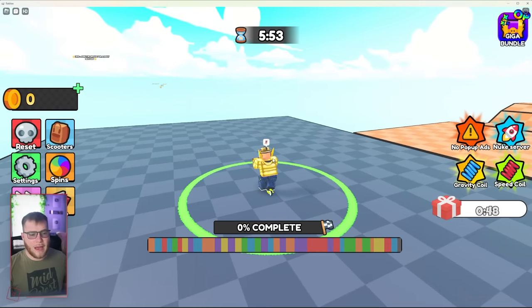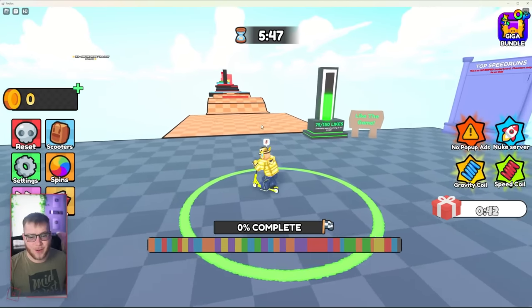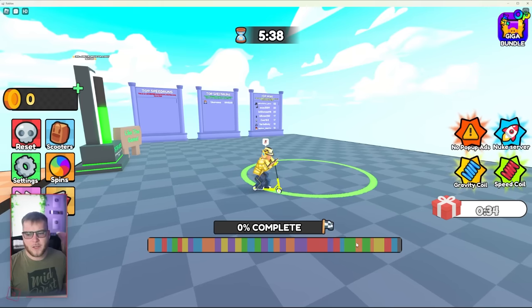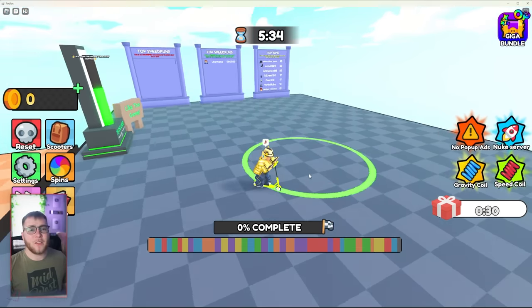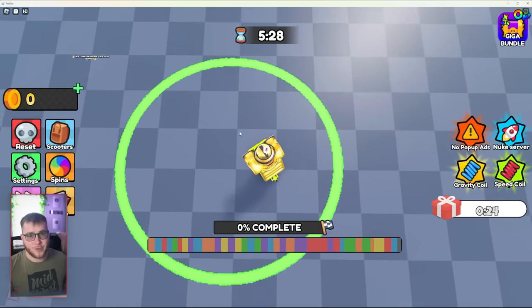Jumping in right off the bat, everything looks okay. Obviously you can see it's a bit inspired by the other one. We do have a couple things that just seem a little off right when we hop in. The super dull colors on this progress bar, especially in comparison to all the bright colors on the UI, definitely throw me for a loop. And if you do one quick search on Google, you can find a cleaner circle than this.